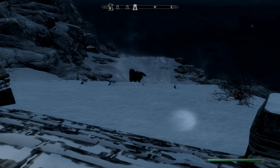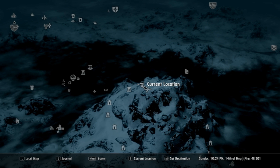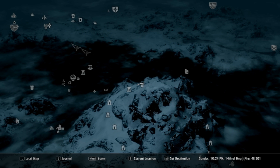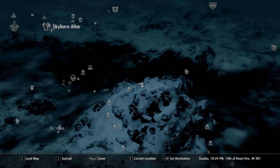Hello, welcome to another episode of Skyrim. Like I said, we are hunting for shouts. Let's see where the next one is — oh there. Find the power in Skyborn Altar.